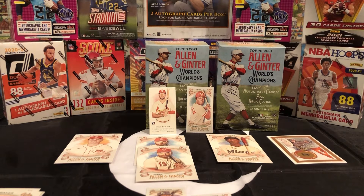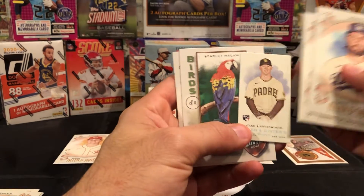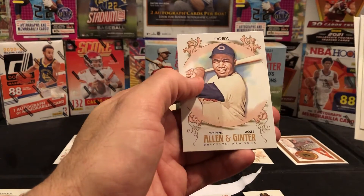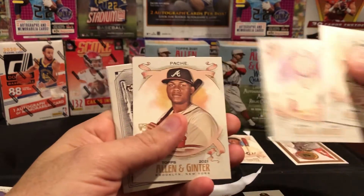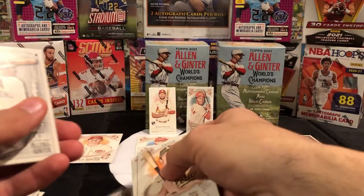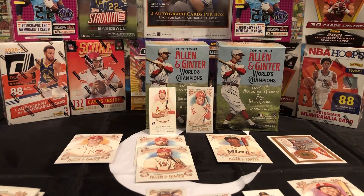Next pack — good job recognizing that, Abby. We got a Gonsolin, a Buxton, a Freed. This is the same pack you had. Jake Cronenworth rookie — that's a good one. Mini birds of a feather, Larry Doby. Another Kana, Dylan Carlson rookie, Christian Pache — that's cool — Walker Buehler mini, Edgar Martinez, and Brubaker.